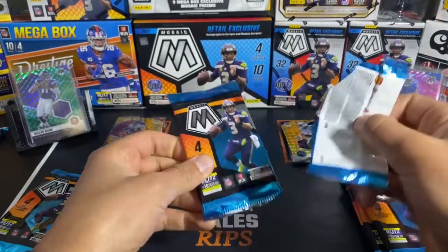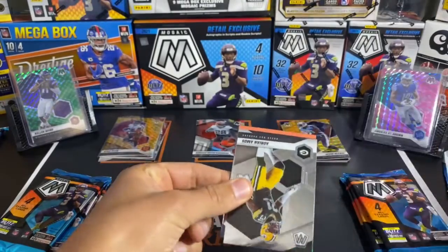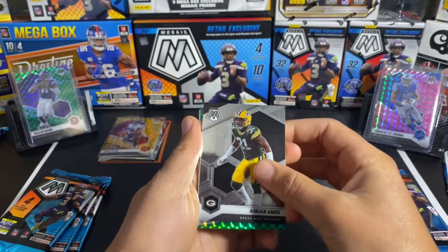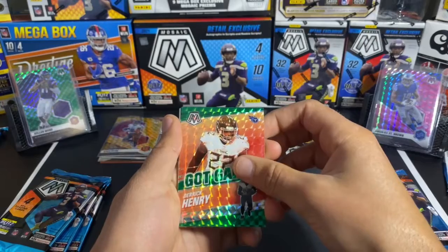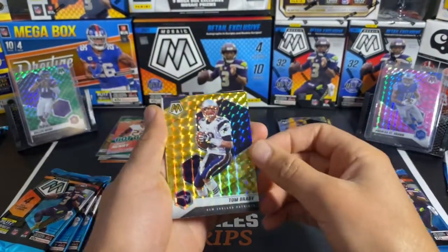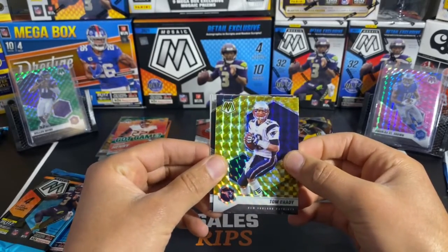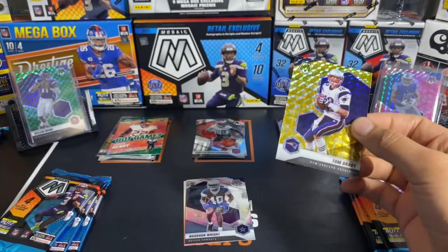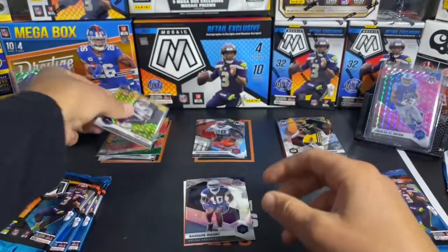Three packs in, seven to go. These packs open like butter. We got another green back here — looks like a Got Game of Adrian Amos, and a Got Game of Derrick Henry. Derrick Henry is following us, guys. And then we have a mosaic of Tom Brady — the actual true Tom Brady as a Patriot. Pretty nice. And we have a Nashawn Wright.